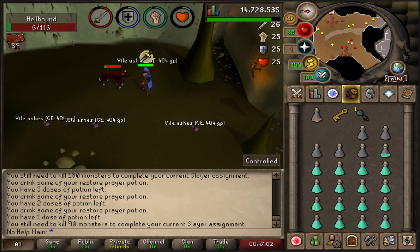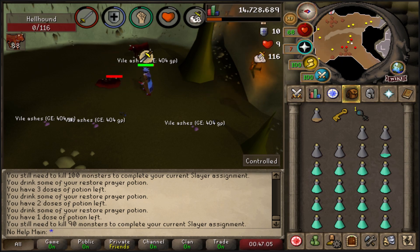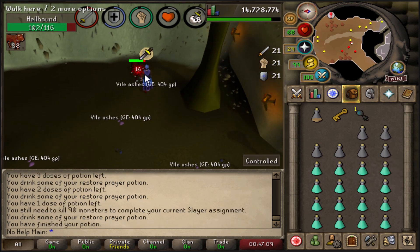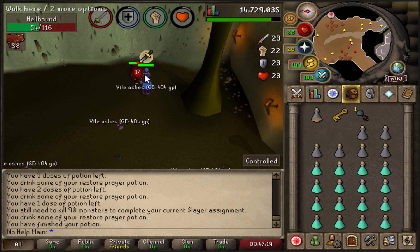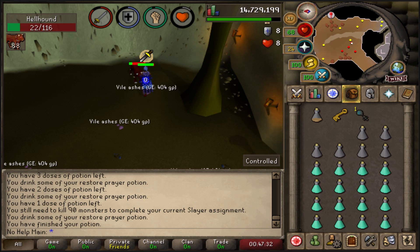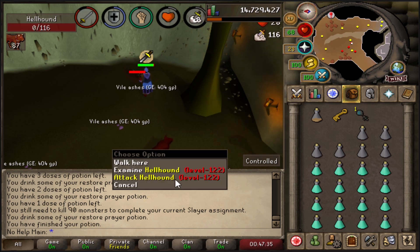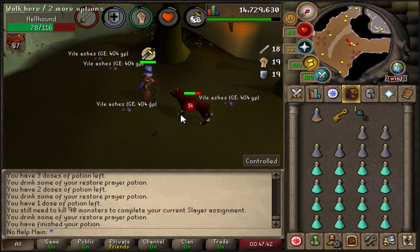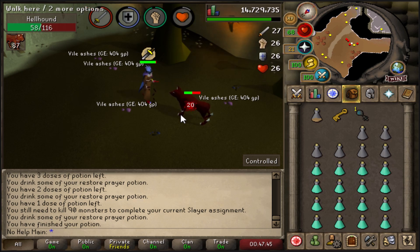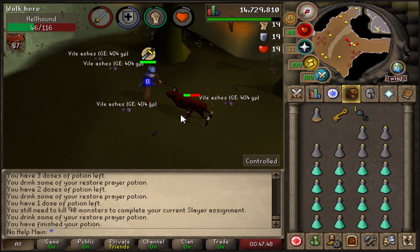The next upgrade is the Fire Cape. It's one of the best melee capes in the entire game and you get it from defeating Jad in the Fight Caves. Jad can be difficult to learn at first, but once you have it down it's pretty manageable. It's the cape I use all the time on my iron man for slayer. The only thing above it is the Infernal Cape, which is high-end content.